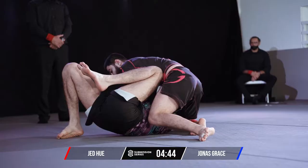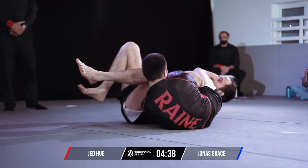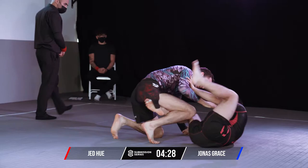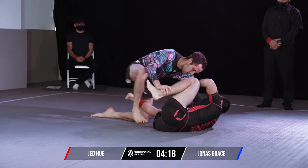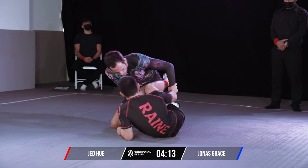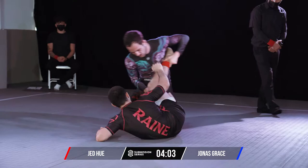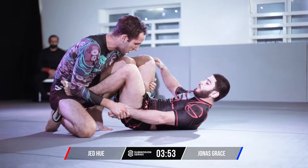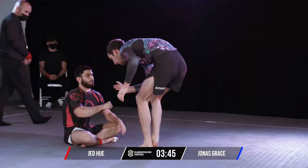Grace managed to undo the body triangle there and gets back to the floor. We've seen a lot of tactics in the submission series — look at the armbar here from Jed, looking to extend the arm. Nice escape from Grace back to his feet. Grace very responsive with that escape. Now looking to windshield wiper the legs, potentially threatening the knee slice pass. Foot inside — could be looking for the leg lock. Just looking to retain guard.